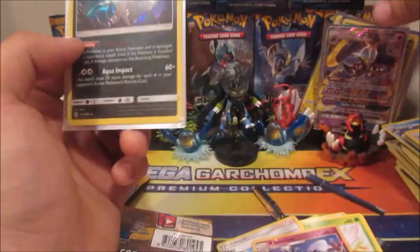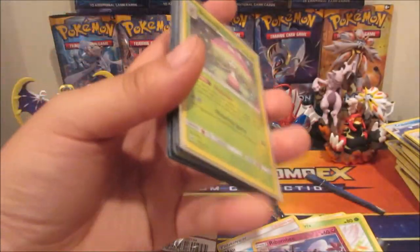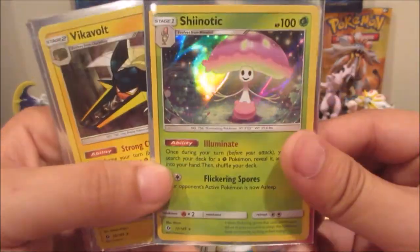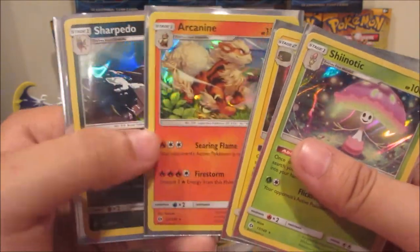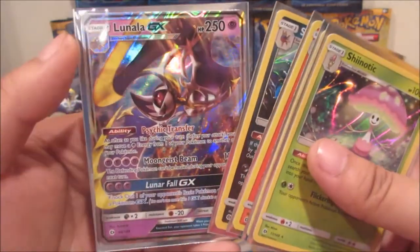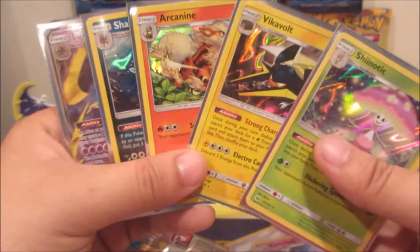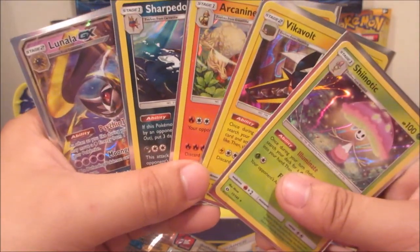Let's do a recap — we did pretty average, but we did pull more holos this time since I picked up all the packs. We got a Shiinotic holo rare, a Sharpedo holo rare, Arcanine holo, and Sharpedo holo, and of course the Lunala GX. Thanks for watching — don't forget to like, share, and subscribe. This is Aerodragon, signing out.